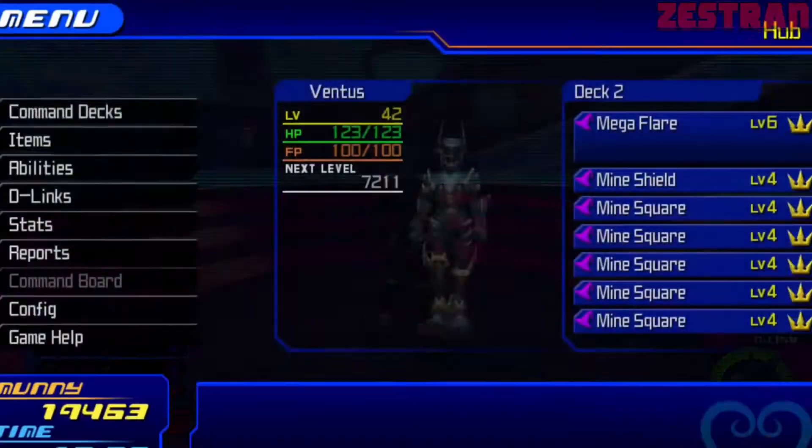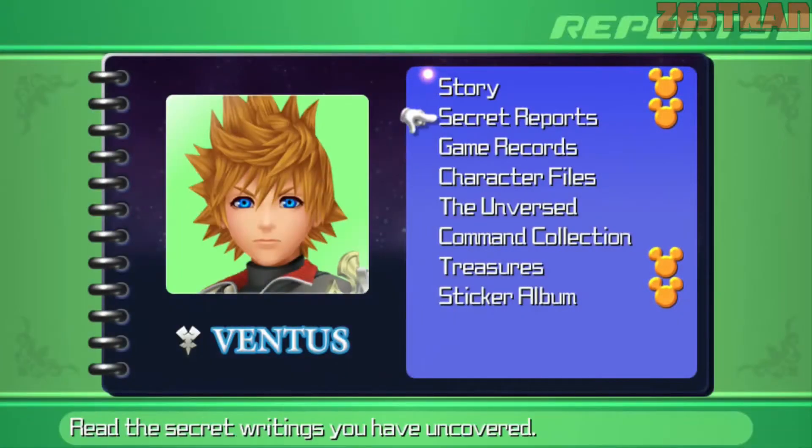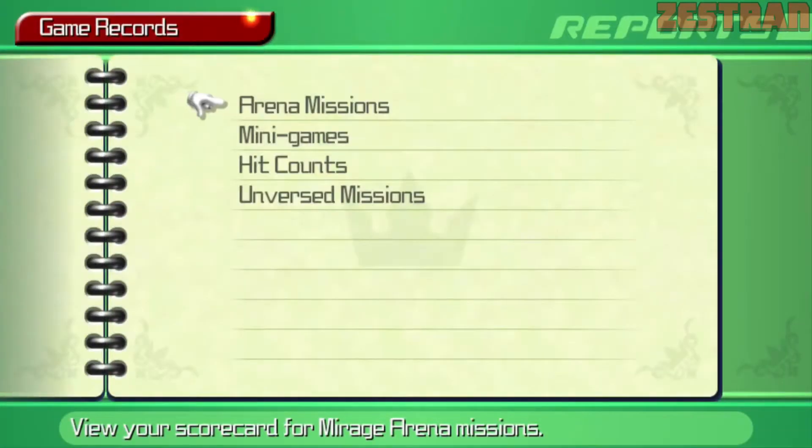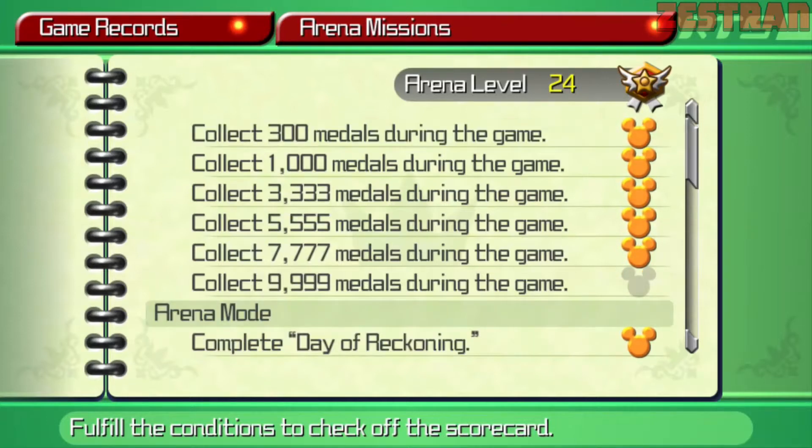And that's a very easy way to earn all the medals you need to get your Mirage level up all the way. You need to get a total of 999 medals. I cleared all of them except for the last one, and I just need to keep working on it.